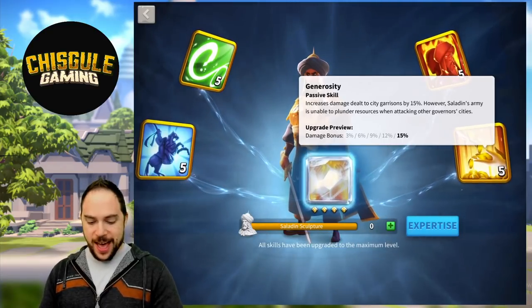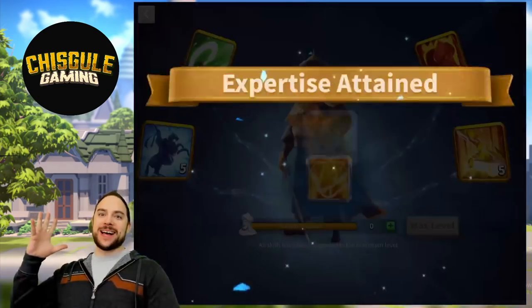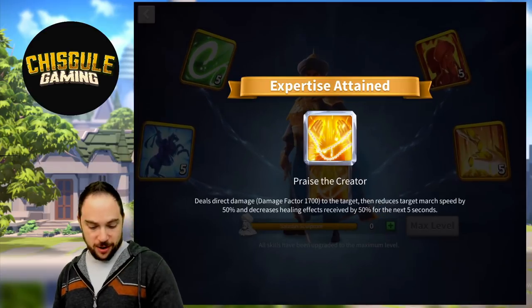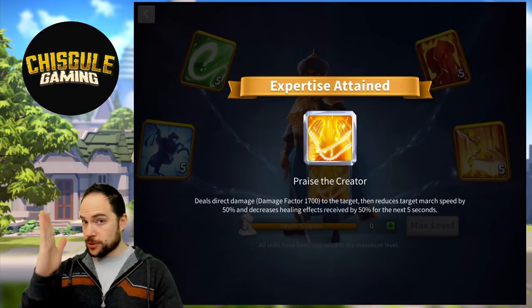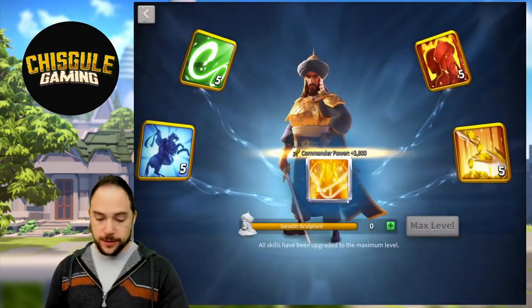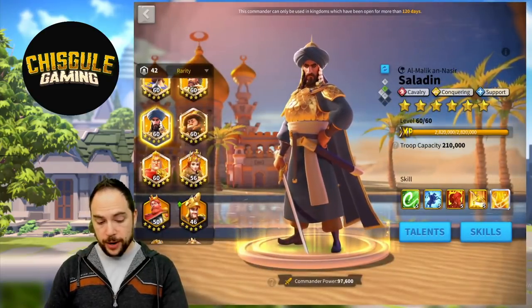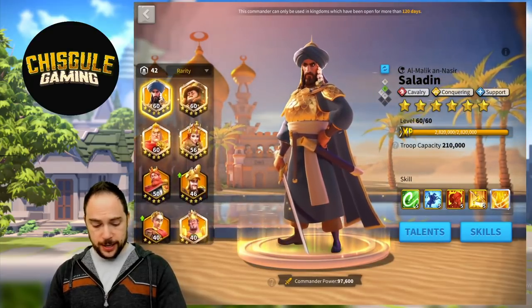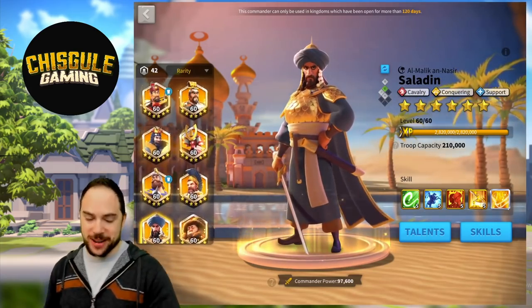Let's go in and smash this button to unlock the expertise skill. Boom! Yes! This is good. Our damage factor is now 1,700. We've increased the march speed reduction by 20%, going to 50%, and the healing effectiveness decrease going to 50%. This is very, very strong — very powerful in a game mode like Ark of Osiris. That's our 12th expertised legendary commander.